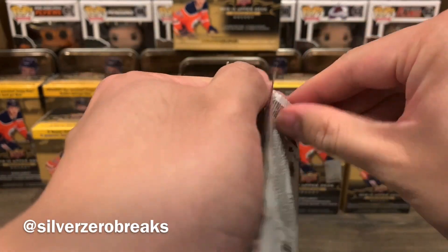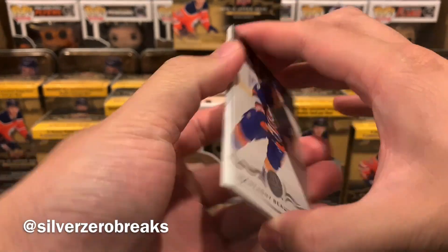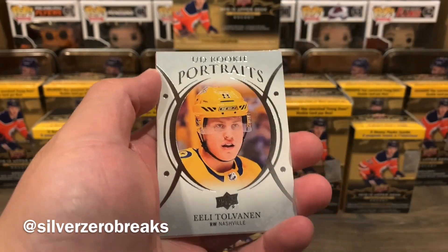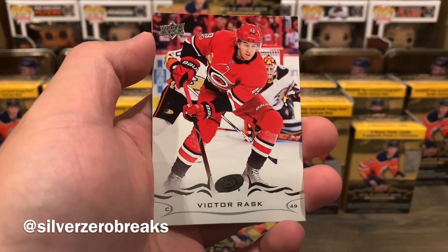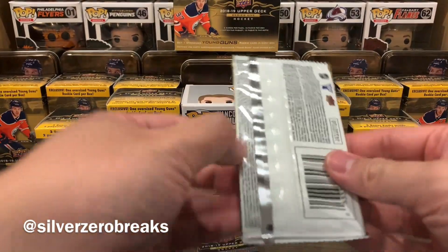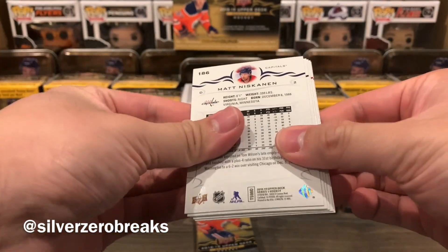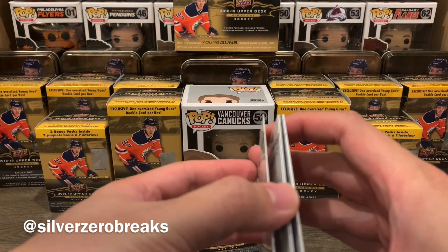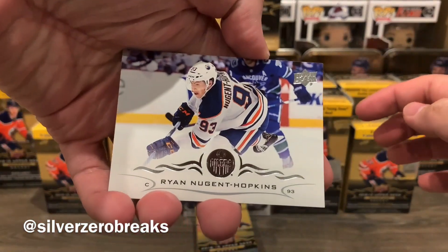Onto the second pack — really hoping for the PD Young Guns, feeling very nervous. Looks like we got portraits in this one. We have Anthony Beauvillier, David Savard, a UD Portraits of Eeli Tolvanen — he seems to have finally found his footing in the NHL — Victor Rask, and a checklist of Stamkos and the Great Eight. I'm expecting two Young Guns out of this box so far, haven't encountered any just yet. Looks like we might have found our first — let's go. We have Ryan Nugent-Hopkins.